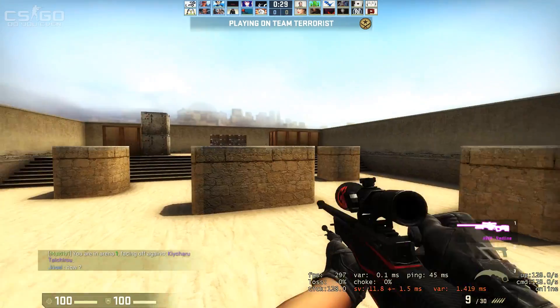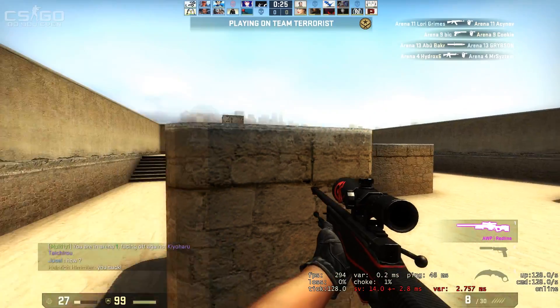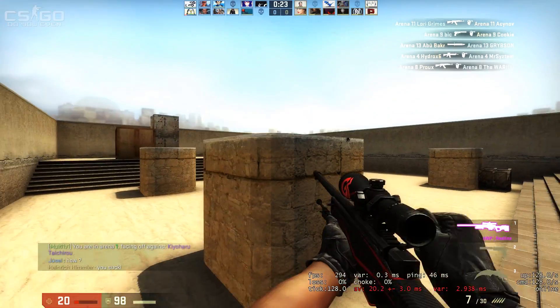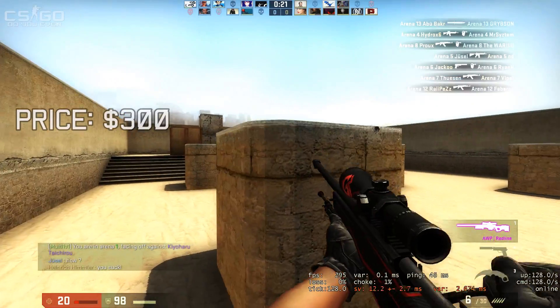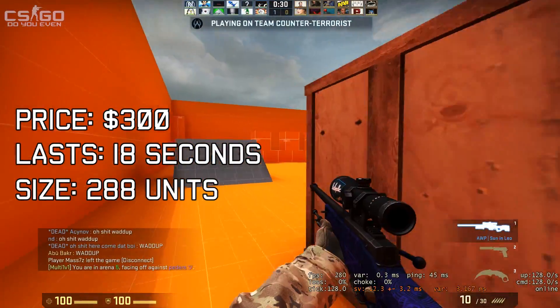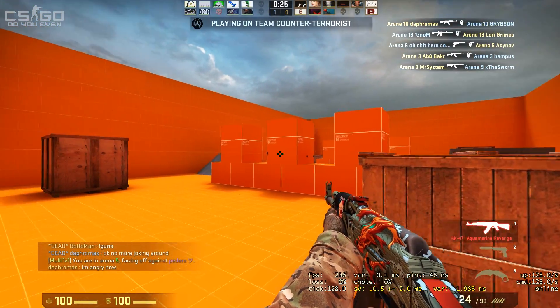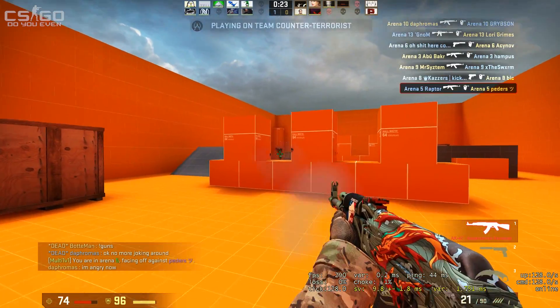Arguably the most useful grenade in CSGO and the one you should always buy first, the smoke grenade can be a powerful tool on both the CT and T sides when used correctly. Coming in at a price of $300 with a duration of 18 seconds and a cloud 288 units wide, it's always worth picking up one of these fancy artificial barriers that conceals players hiding within it and stops anyone seeing through to the other side.